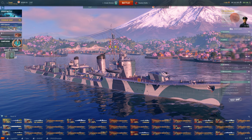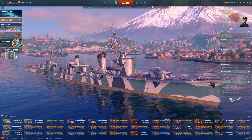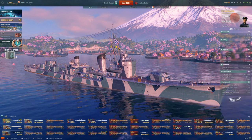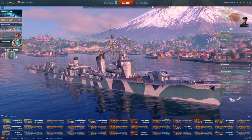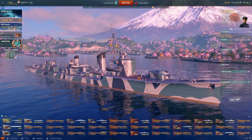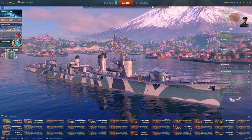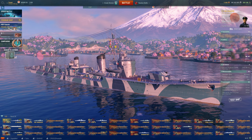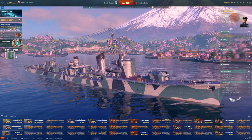So what's Asashio like in game, and why has she caused such a stir? There's little controversial about the hull. She has 15,100 health baseline, same as Kagero B. That's allied to the standard 35-knot top speed for a special type destroyer, and her turning circle of 640 metres is identical to Kagero. Her rudder shift is 3.6 seconds — middling at best. It's better than Kagero A's four seconds, but worse than Kagero B's 2.7.